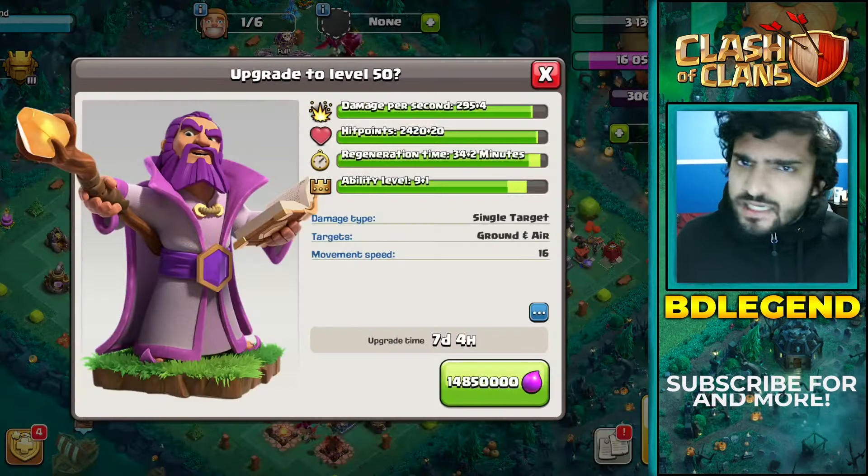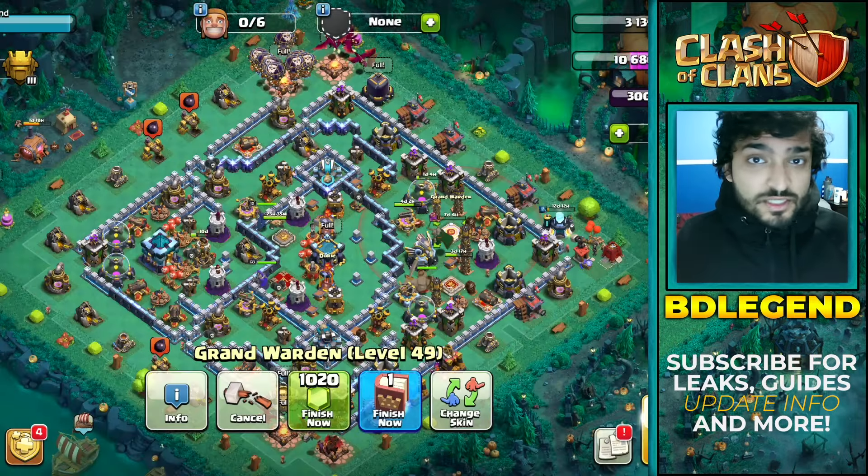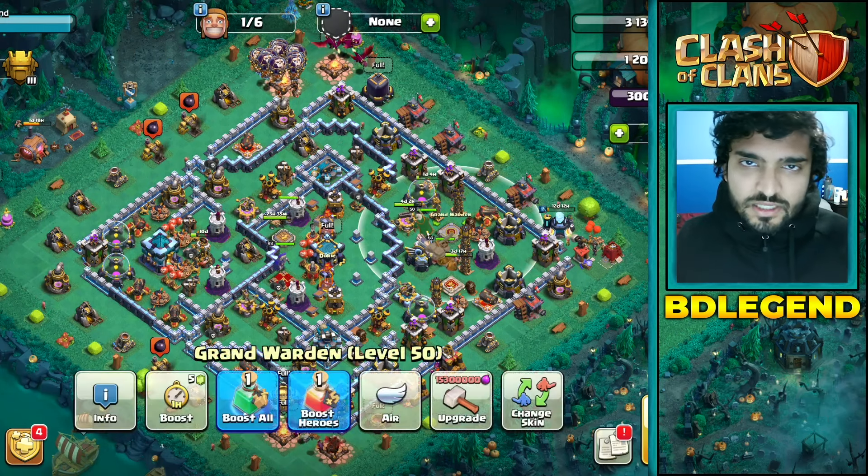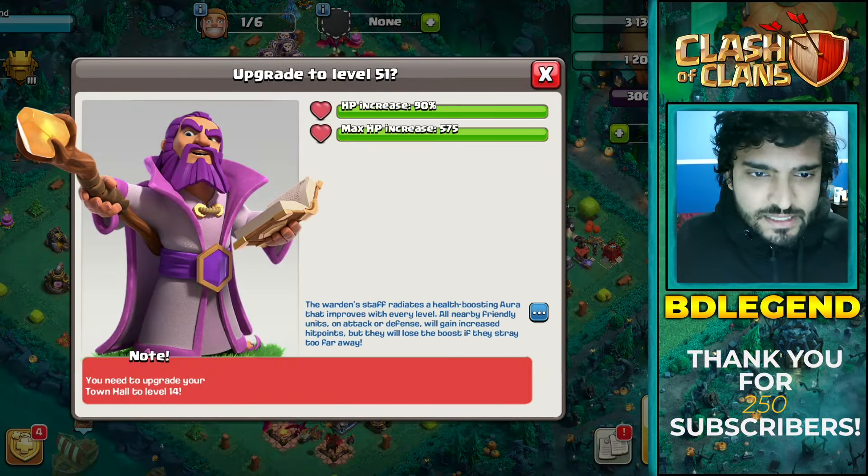Strategic rushing allows you to max your heroes a lot faster and start the grind earlier. Consider the grand warden — 50 levels, not an easy thing to do, but you can't even start it unless you get to town hall 11. If you spend six or seven months just getting to town hall 11, how are you going to start that grind? It just doesn't make sense.